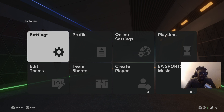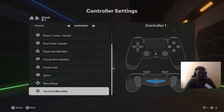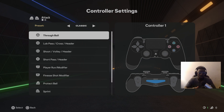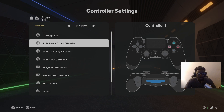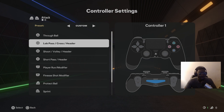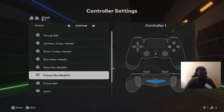Start from Settings, go specifically to Customize Controls. This is where the magic starts — you find the Classic control section and customize it to your preference. I usually use Square for shooting, the second button for low shots, and L1 for sprints and finesse runs.